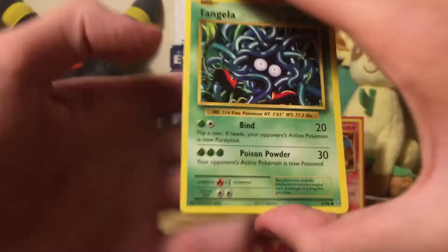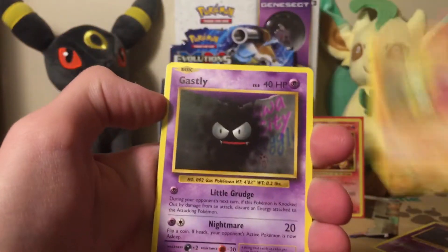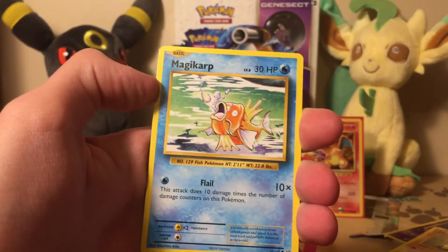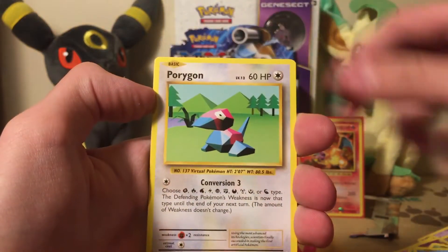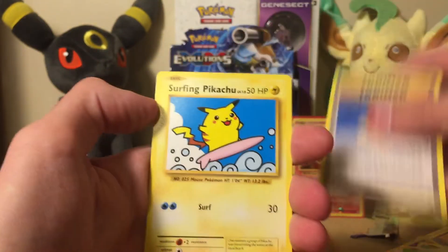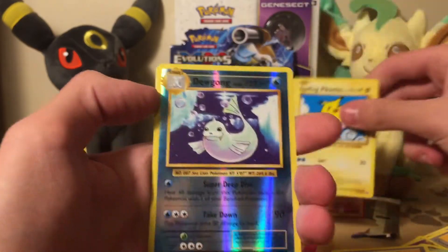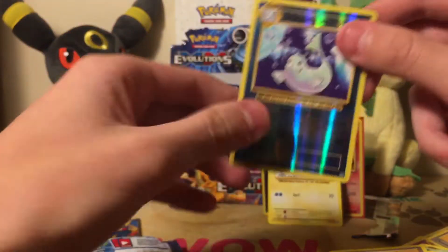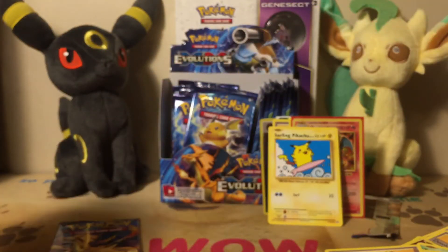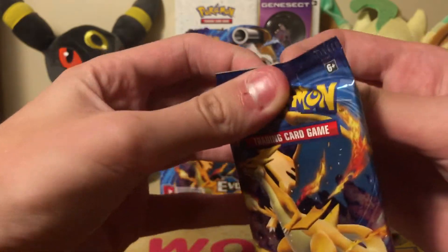These packs are probably gonna be a little bit longer than normal videos — well, it's nine packs. Weedle, sandshrew, Gastly — my cards almost fell off the desk. That's a bad pile. Karp, Porygon, Misty's Determination. Secret Rare Surfing Pikachu! The reverse of the pack is a Dewgong, which is a rare, and the rare of the pack is a Beedrill.